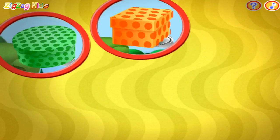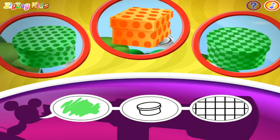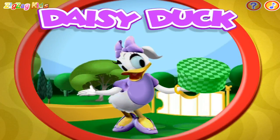This time I spot one, two, three boxes. Can you spot the box that matches these clues? Hot dog, you did it! Daisy is holding a green round box with checkers.